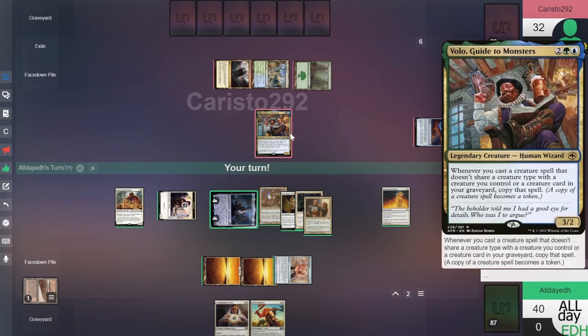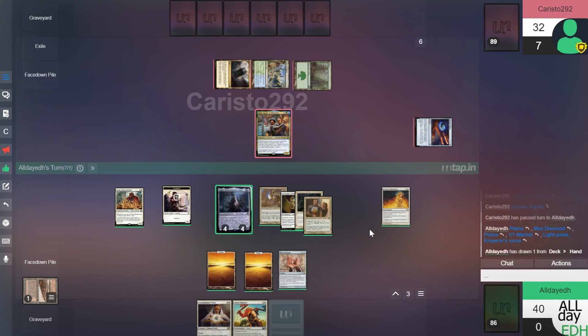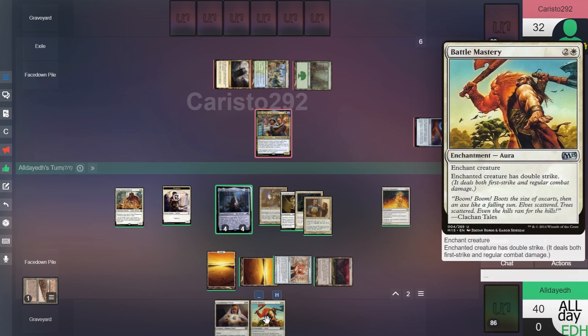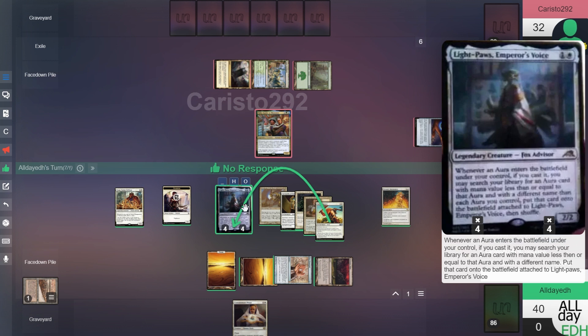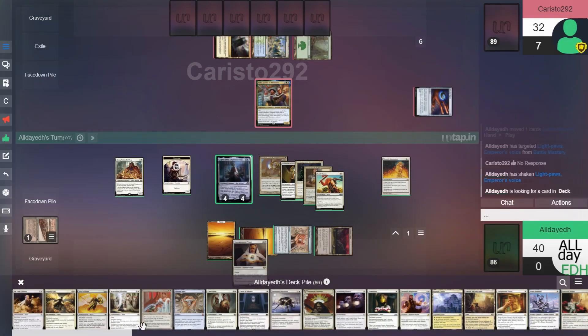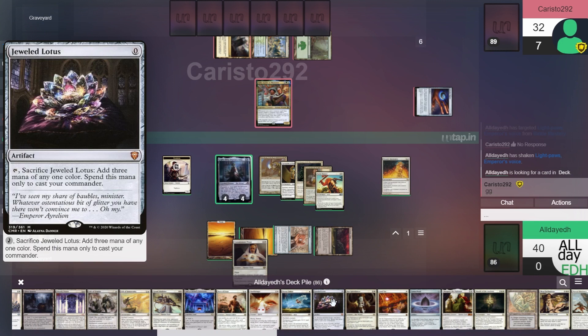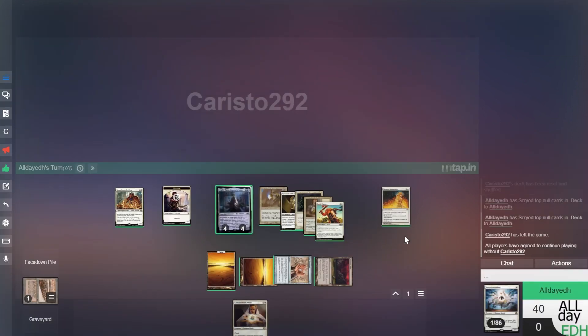Opponent plays Volo, Guide to Monsters, which is a really good commander. Untap, draw. Play this Tectonic Edge, tap three for Battle Mastery, attach it to Lightpaw's. This will trigger and I get to search my library for CMC 3 or less — and he says good game. Opponent concedes. That was a pretty easy game.